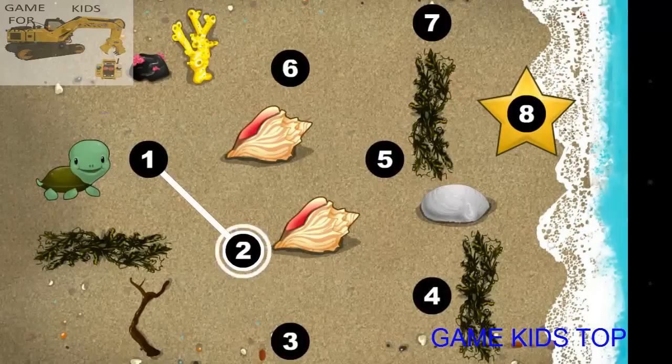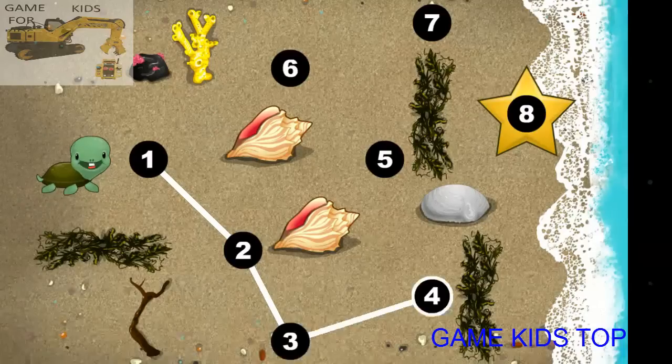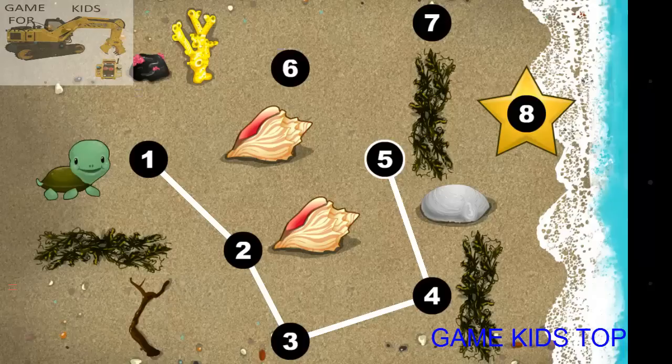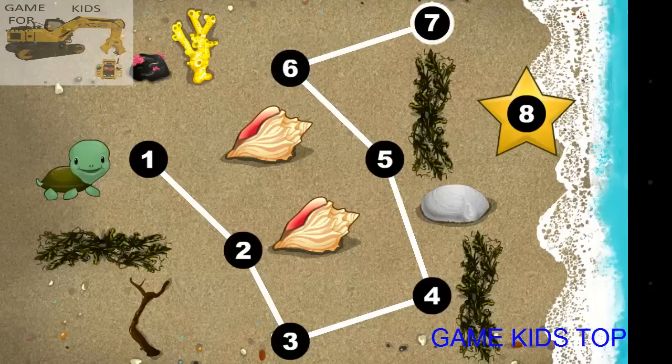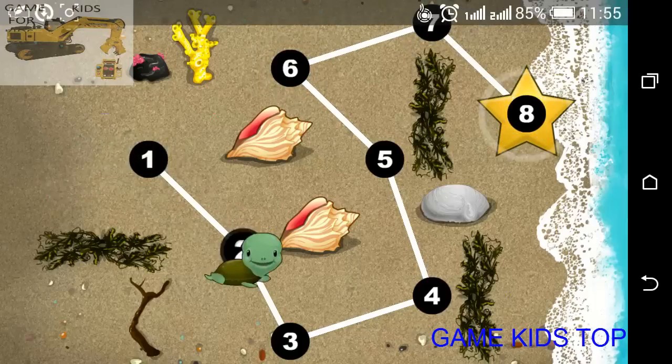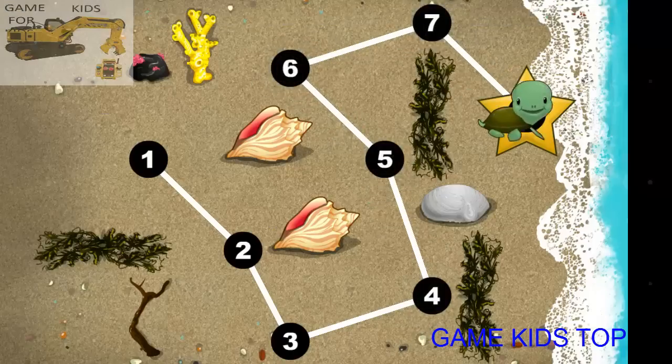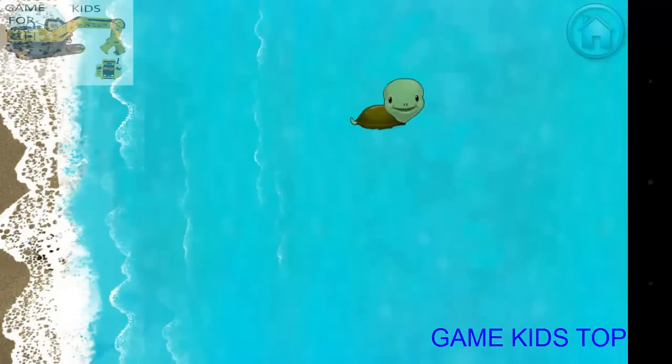This baby turtle needs to get to the sea. Connect the dots to show her the way. You're doing great! One, two, three, four, five, six, seven, eight. Happy travels, tiny turtle!